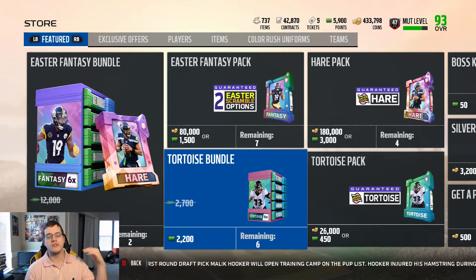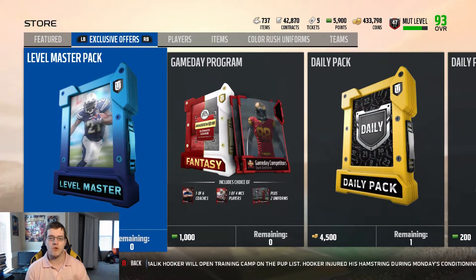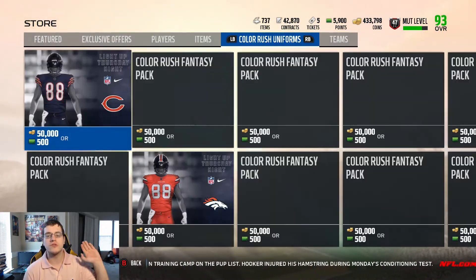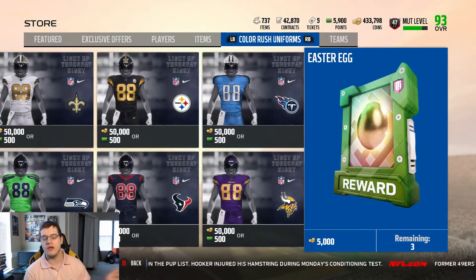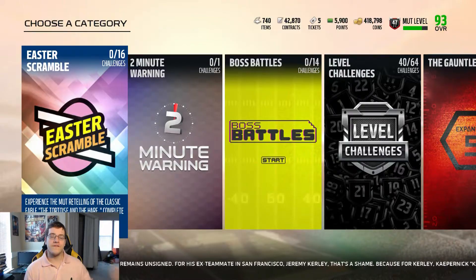We also have a tortoise bundle for 2,200 points, the Easter fancy packs, and a tortoise pack. Now there are some secret packs you need to know about. If you head over to the color rush uniforms pack and go all the way to the end, you'll see three Easter eggs at 5,000 coins apiece — we're going to open all three right now.